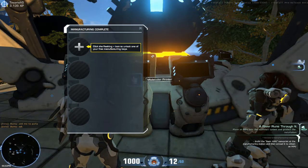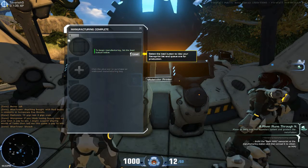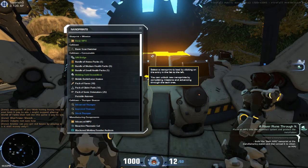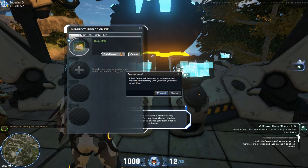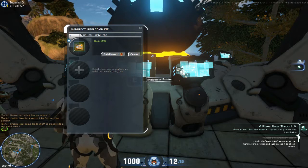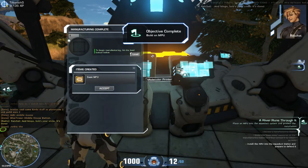Sorry for that little mishap — my iTunes opened randomly for no reason. The prompt says click the flashing icon to unlock one of your free manufacturing bays. I need to select a nanoprint to load, and I figured it out. Build now — one red bean will be spent. I'm waiting for this cooldown to finish; I'm building a basic MPU. Unload — and bingo, Bob's your uncle, it's done.